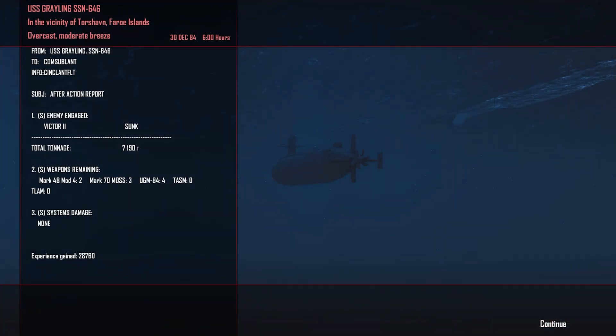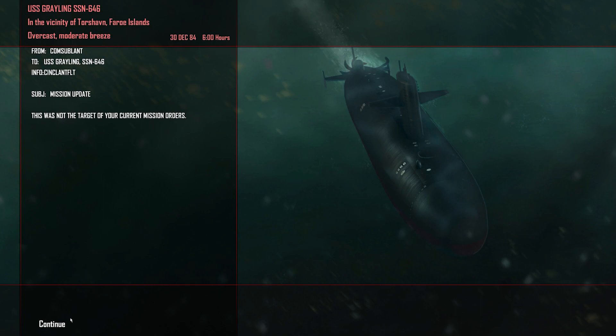After action report: Victor 2 sunk, another 7,190 tons. Two Mark 48s remaining. A good kill, but we're running into issues — these submarines need to be taken out but we still haven't found the mission objective. I'm starting to wonder whether it managed to slip past me, because the space we've got to cover is a little wide. I'll give it one more crack, but if we miss the target again we'll have to return to Holy Loch and fail this mission. Until next time, take care.